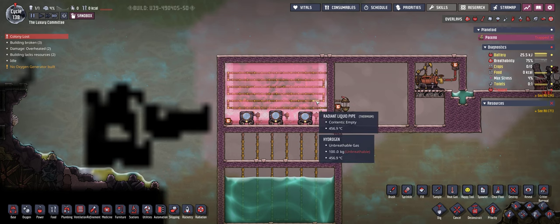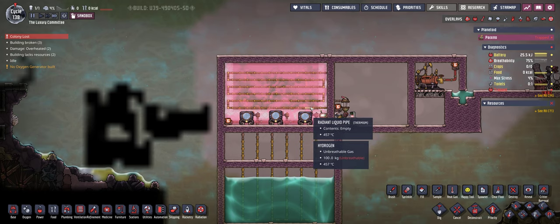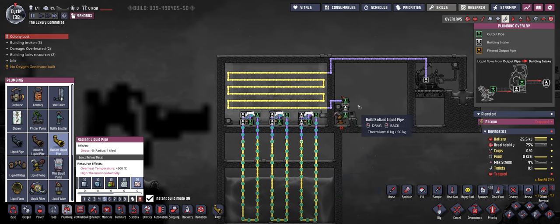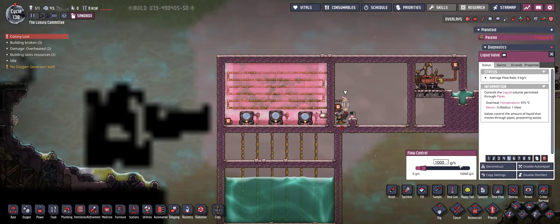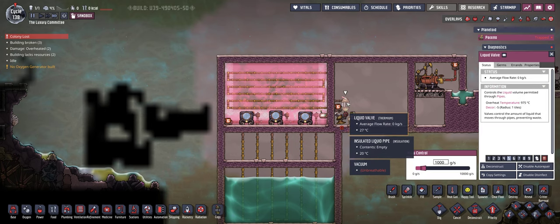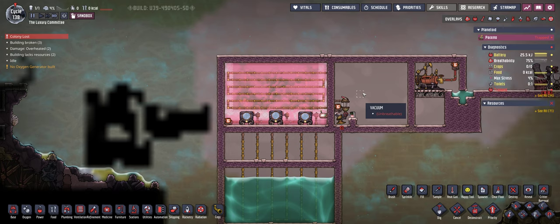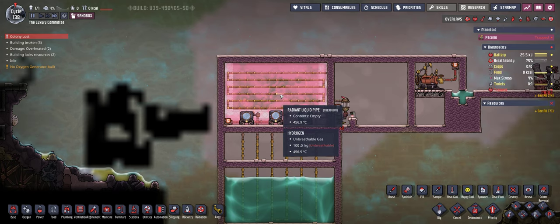Now because we want to preheat the water in this room — currently at around 456 degrees Celsius — the water would normally convert into steam at that temperature or even before. But there's a game mechanic we can exploit to prevent that. We have a liquid valve set to one kilogram per second, so the liquid pump pushes 10 kilograms per second in but the valve reduces that to just one kilogram per second — one kilogram per pipe segment — which prevents the water from converting into steam, so the radiant liquid pipes will not break.